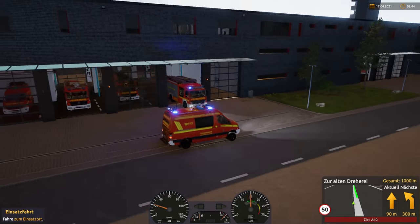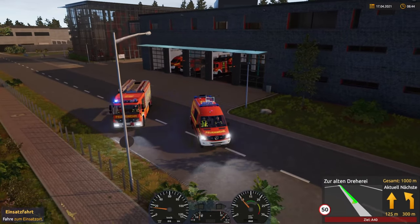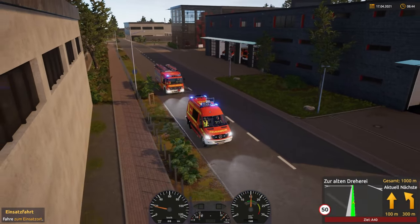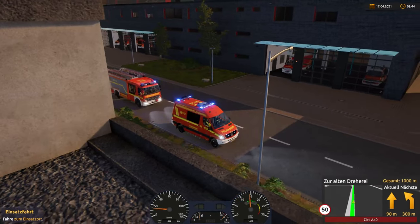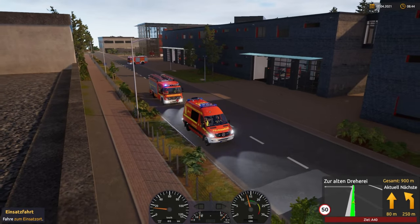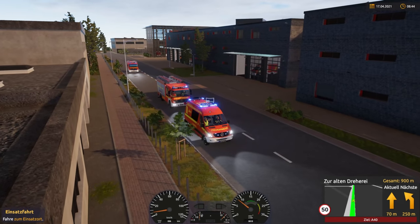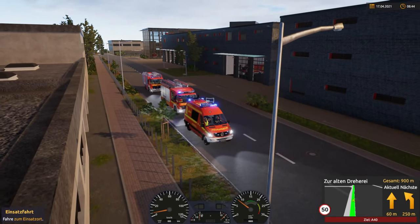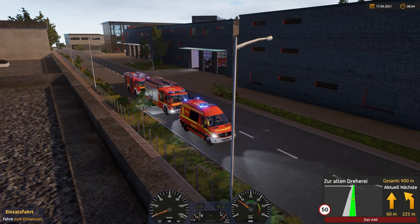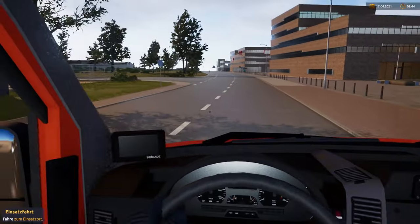In Germany, the dispatch leader usually waits for the other colleagues to come out. There they are — the normal group fire extinguish vehicle is coming with us, the tank extinguish vehicle is coming with us, and a normal ambulance car. We're starting and I'm driving a little slow, waiting for the colleagues in the ambulance car. Now they're on their way — very nice, so we can drive.